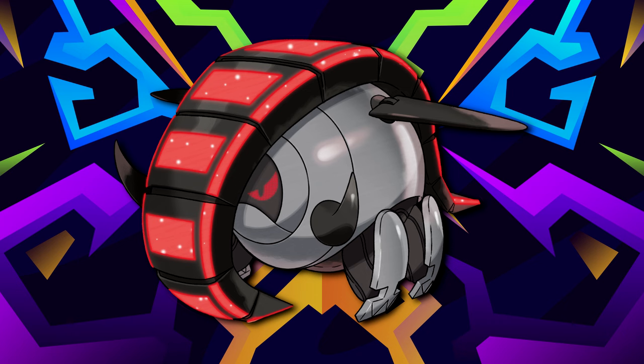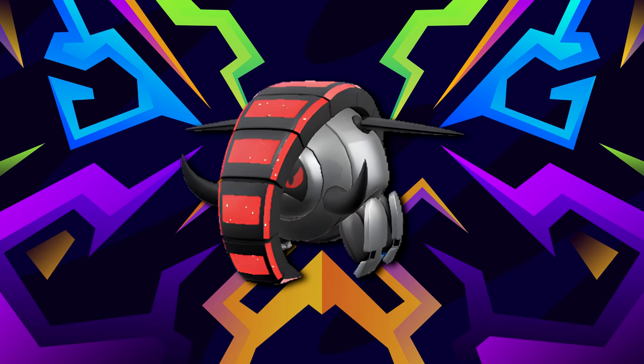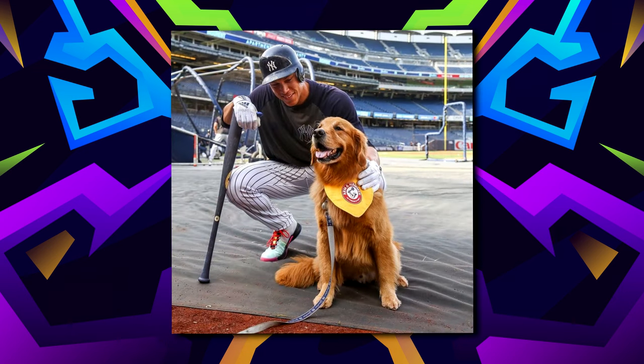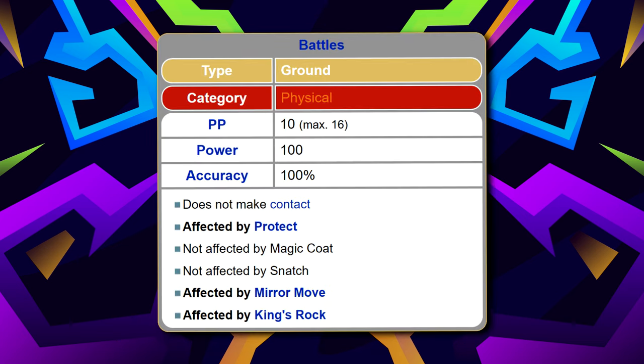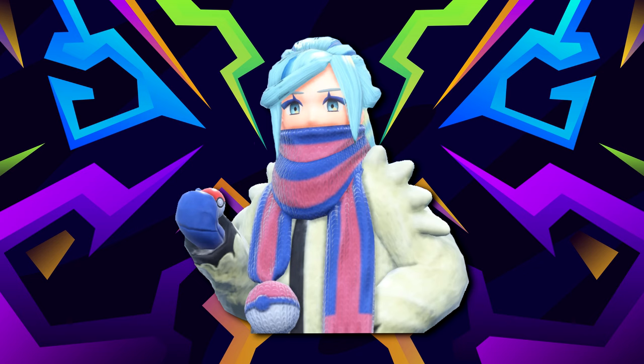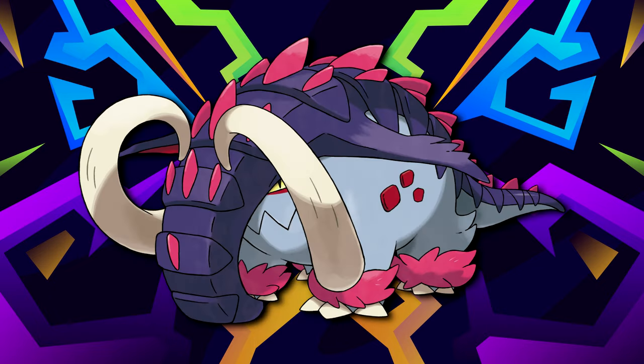Iron Treads is practically an easy pickup — it's the third Titan you face in Paldea, assuming you did them in order. It offers Steel and Ground typing, which is a nice way to resist Dragon, which you'll need in case something happens to the mandatory Fairy coming later. Iron Treads can be caught at level 45 right after you battle it with Arvin. It offers Ground STAB, which is pretty strong, and also helps against Team Star bosses Atticus and Ortega. If you're playing Scarlet, try Excadrill — or just use Great Tusk and win anyway.